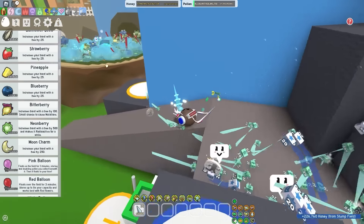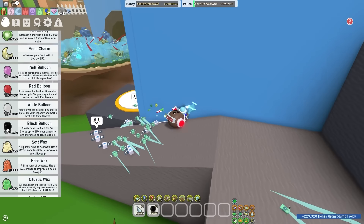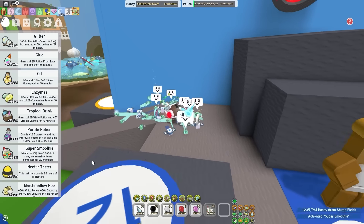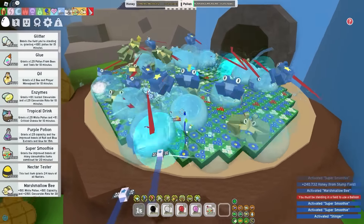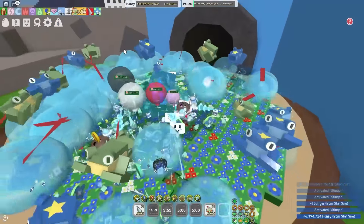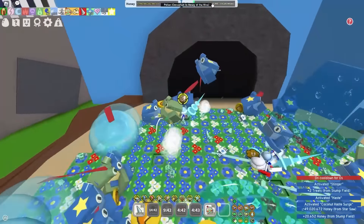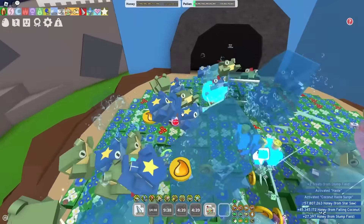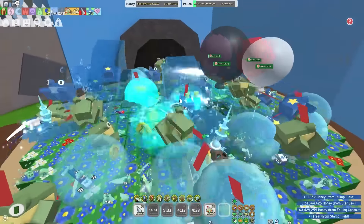As you guys can see, the sunflower field over here - it's pure chaos. What I'm going to do is get a bunch of balloons in my inventory because why not? I'm also going to pop some super smoothies and get a marshmallow bee. Pop some more smoothies because I'm rich. Let's hop into the field for the first time. Get my star saw. This is going to be insane. There are so many tadpoles here and it's so loud. It is crazy. I have 2.4 billion capacity. There are just 3 tide poppers and look at all these frogs jumping at the same time - it's crazy.